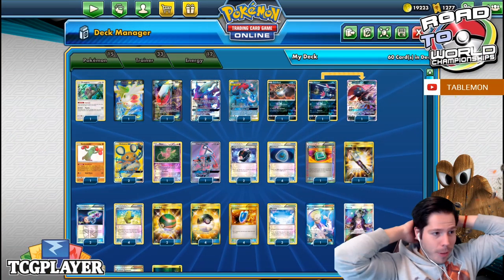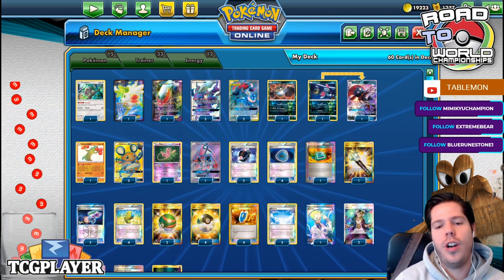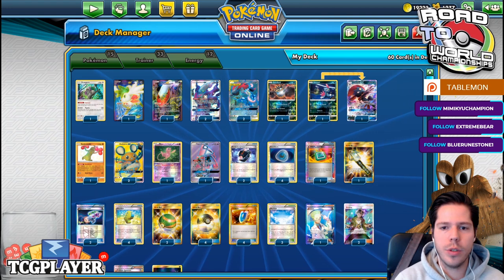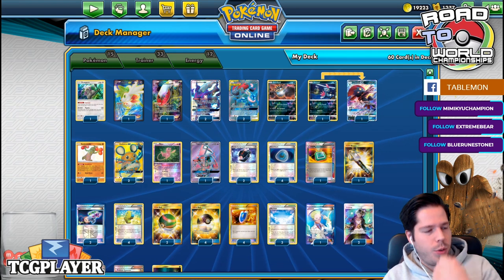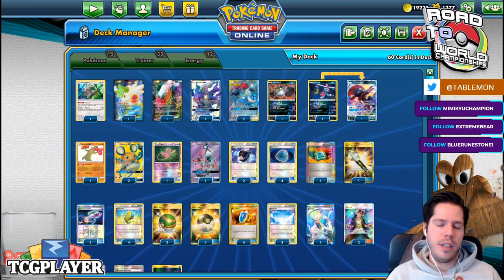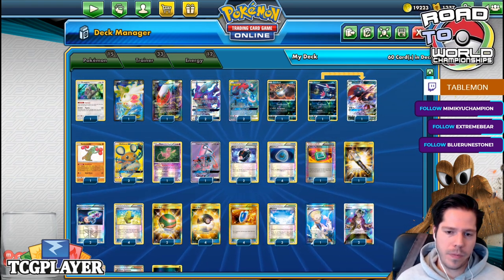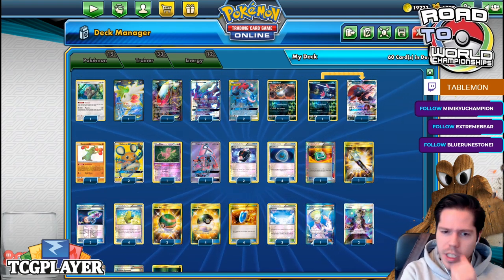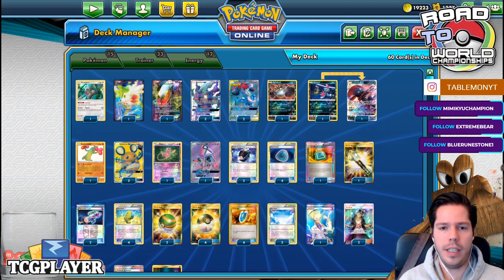Hello everyone and welcome back to a brand new day of Road to Tier World 2020. We are now going to be utilizing the regular version of TurboDark. I saw that Sulb won a league challenge with TurboDark and I was very surprised at how close and similar the lists actually were. He had a Great Catcher in there over the second Nesfal, which I really liked.